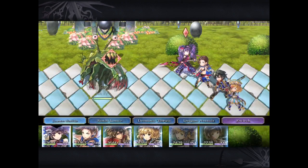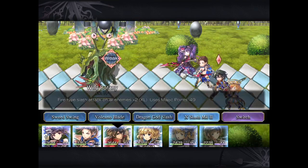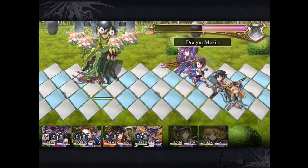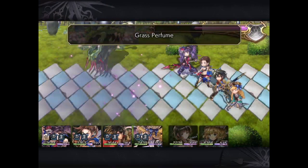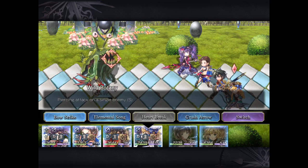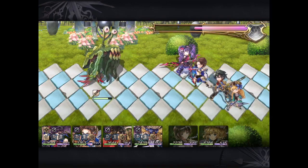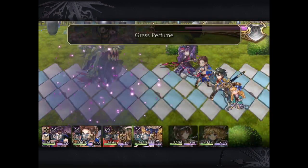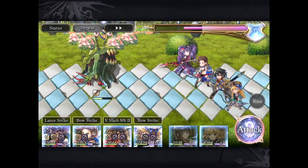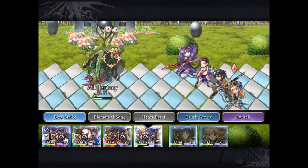This boss is pretty straightforward — weak to slash, absorbs water. The only thing it does is a status effect that kind of locks one of your special moves, so not too much of a problem here. But during the another dungeon, you'll have to make sure you're well-equipped to deal with that. I'm just going to use some non-elemental attacks to deal with them.